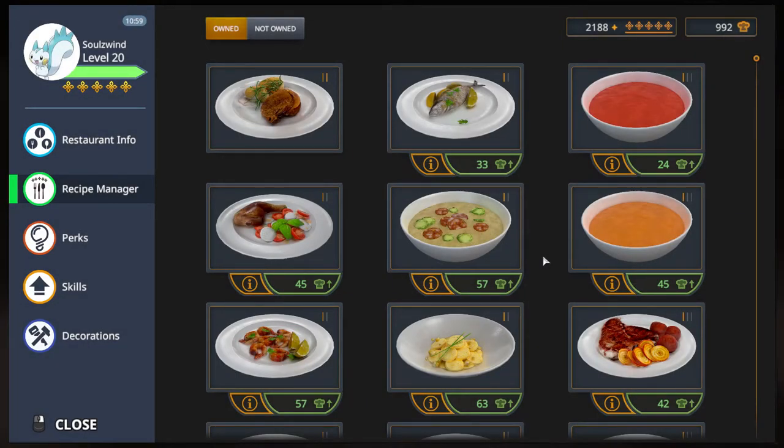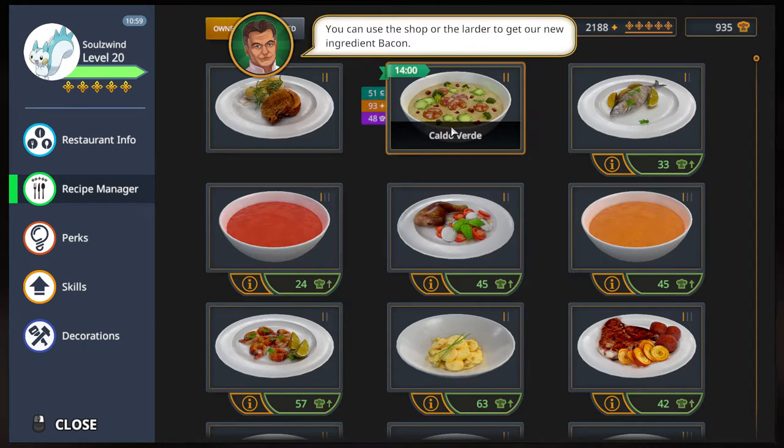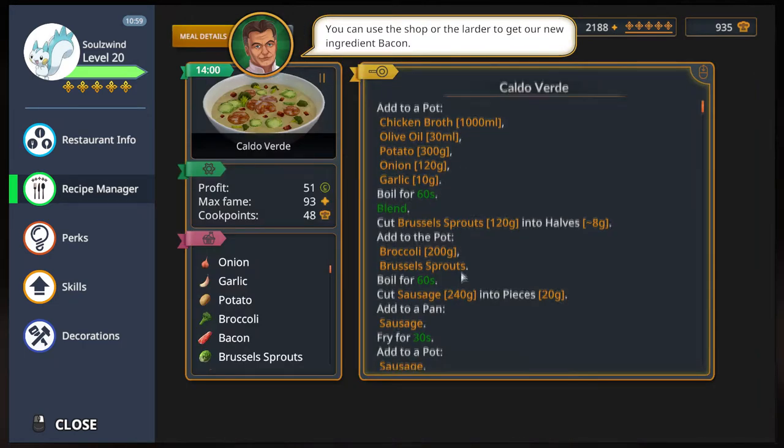Greetings, Solswint here, and welcome to Let's Bake Cooking Simulator. We are going to upgrade a dish and challenge its 5-star achievement — the Fast Kaldoverd upgraded to become Kaldoverd.